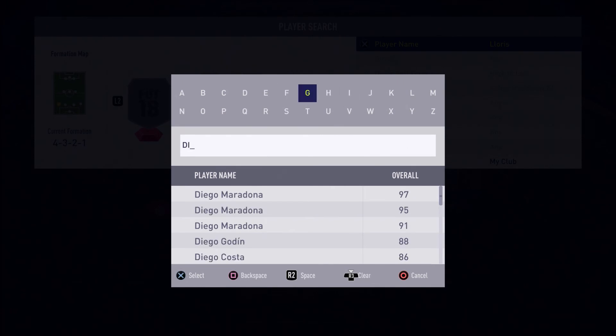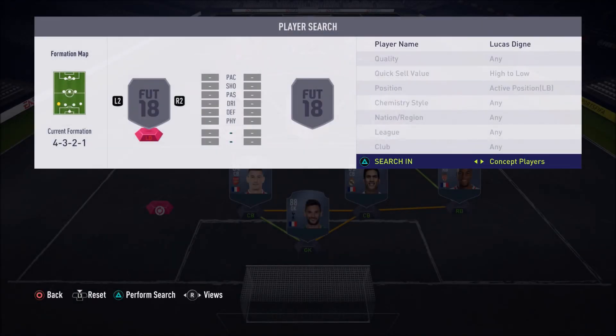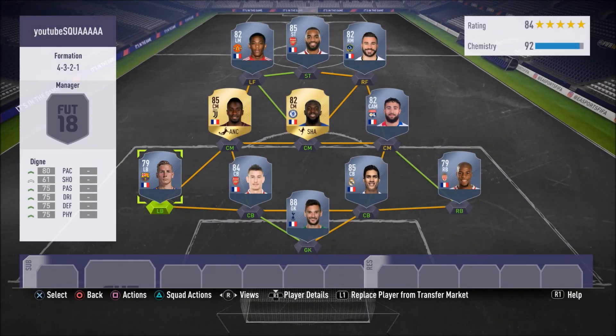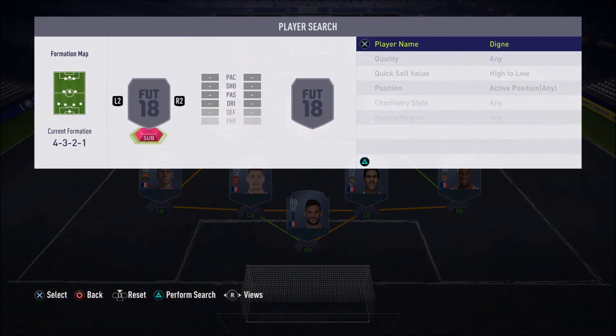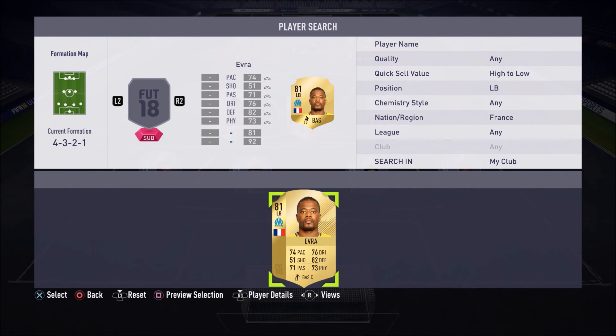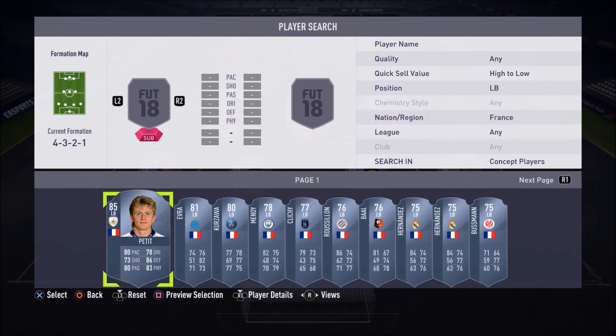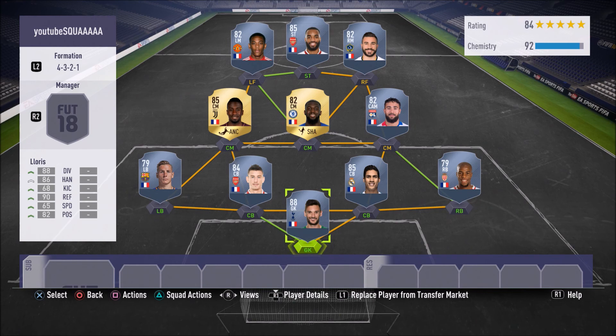With the left back — there aren't many good French left backs — but with 85 pace and 75 defending it's not bad at all. His defending is not bad, and just to show you there aren't that many good French left backs available — apart from Patrice Evra, who would push this over budget. In my opinion, Dina is the best French left back you can get in this game right now apart from Evra.